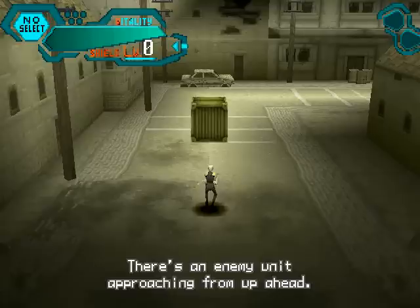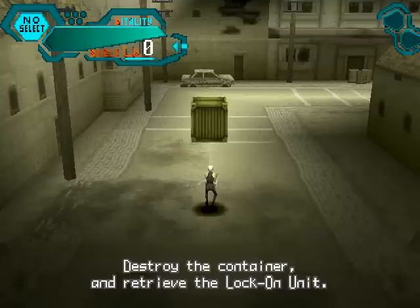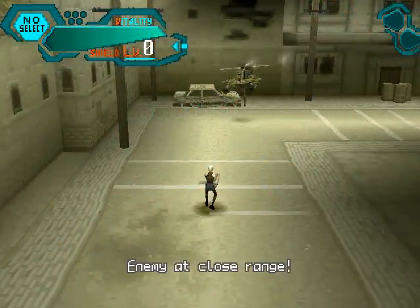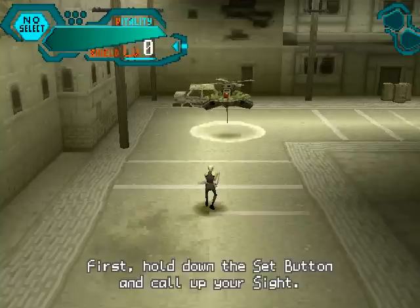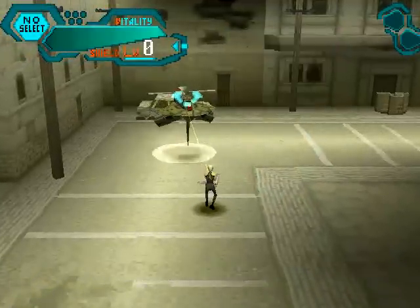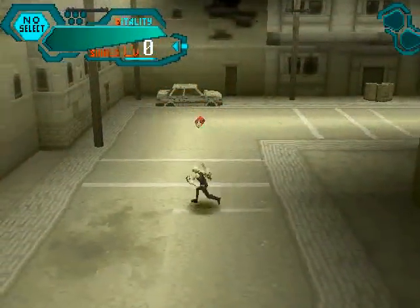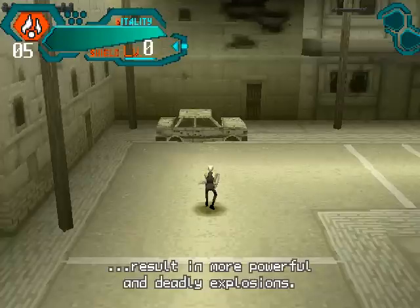There's an enemy unit approaching from up ahead. Engage them with the add-on equipment we airdropped. Destroy the container and retrieve the lock-on unit. That voice acting. It's gonna shoot me. Let me listen to the tutorial — please do before it kills me. I'm so glad it's being so nice, just standing there waiting for me to learn all this. You've just planted a bomb on the enemy. Hit the detonator button. Well done. You've got the material dropped by the enemy. What you have there is a highly volatile liquid. Using this in conjunction with your bombs will result in more powerful and deadly explosions.